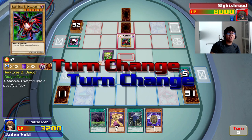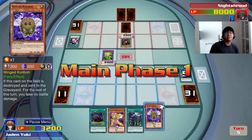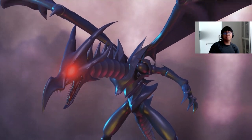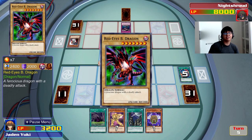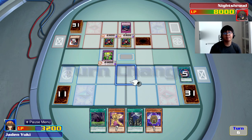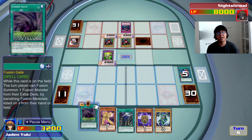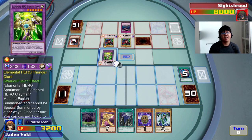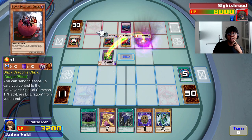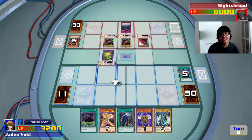Kind of messed up on that play — we're in a stalemate now. All I need is another Sparkman and I'll be able to pop Red-Eyes with Skyscraper. Call of the Haunted — he's gonna get a second Red-Eyes. That means he can afford to sacrifice one to direct attack me. I don't think he would do that though. Draw — Negate Attack, not what I need just yet. I really should have gone for Wild Heart and fused Wild Heart with Blade Edge to get Wild Edge. Shouldn't have fused out Thunder Giant.